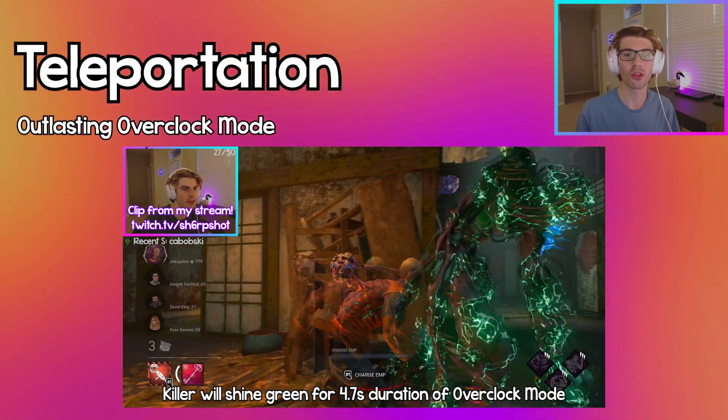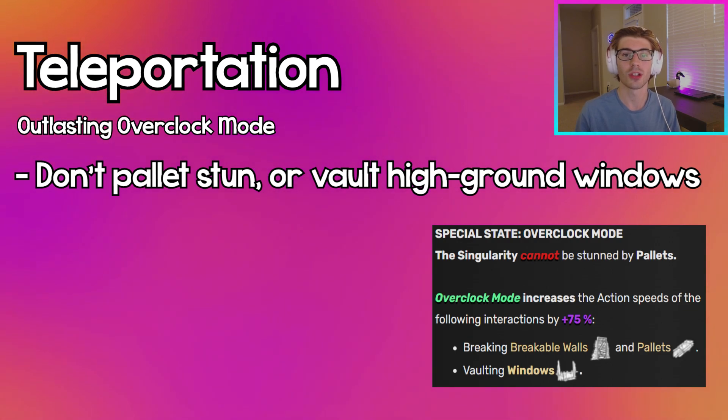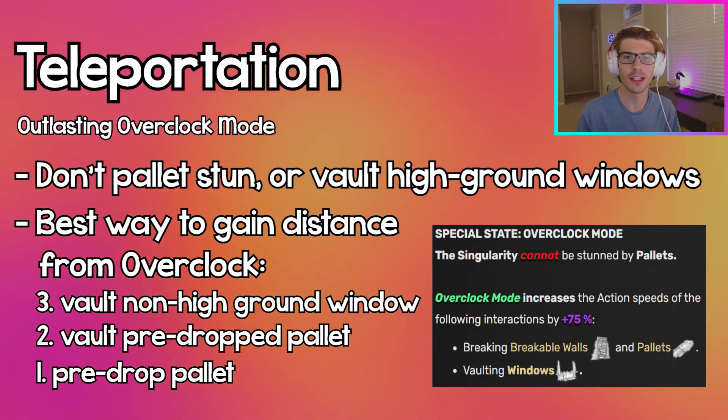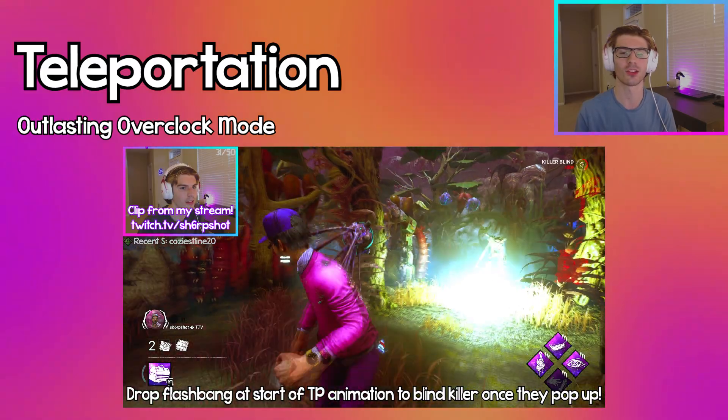Once the killer teleports, they'll be in overclock mode and shine green, so don't pallet stun or vault from high ground during that time. Instead, vault non-high ground windows or pre-drop pallets, or better yet, pre-drop a new pallet. You can also drop a flashbang when a teleport animation begins to blind the killer when they pop up.